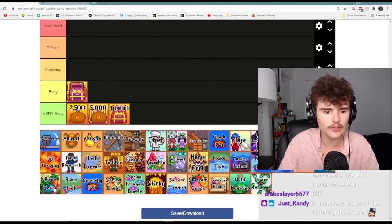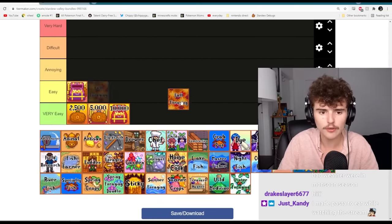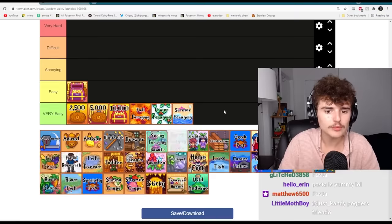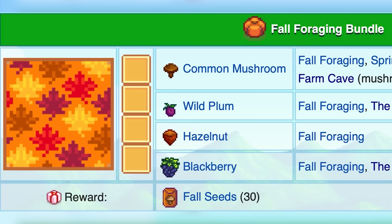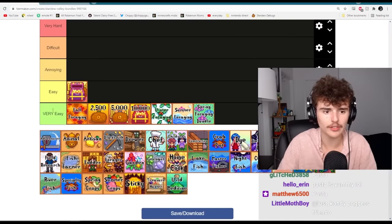I want to do the foraging ones next. I know they're not next chronologically, but the foraging ones are also very easy. So fall foraging, winter foraging, summer foraging, spring foraging all go in very easy. I have experienced the most difficulty with the fall foraging bundle because you have to get blackberries and the common mushrooms can be a little annoying, but I'm gonna keep it in very easy — at the top of that tier.